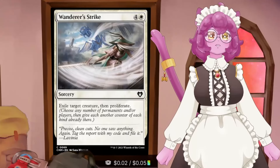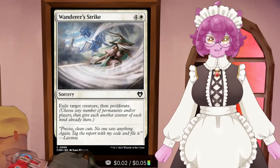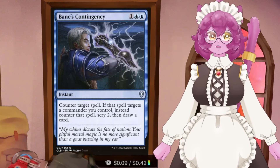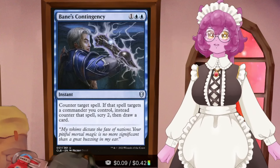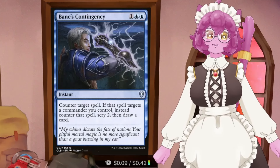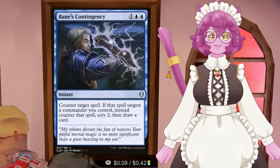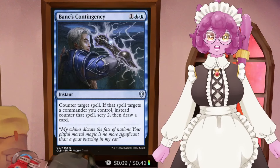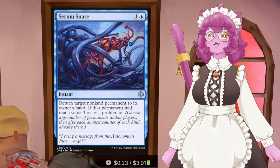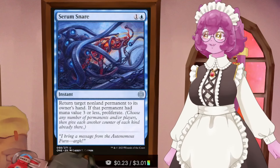We also have Wanderer Strike - exile any creature for five mana, which is hefty until you remember it also has proliferate, so we get to proliferate our feather counters. Bane's Contingency is a decent counterspell for three mana - it counters a spell, and if that spell targeted our commander, we also scry two and draw a card. Resculpt gets rid of an artifact or creature at instant speed. Serum Snare bounces any non-land permanent to an opponent's hand, and if it's a smaller one, we get to proliferate - perfect.